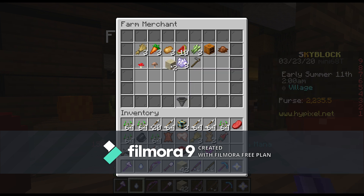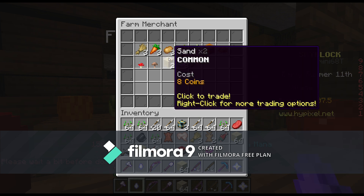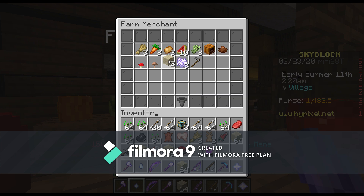First of all, you want to come over to the farm merchant. Right over here, you can buy two sand for just cheap price acorns. Right now I have like 2,000 — I went from having 500 to so much. Just spam this a whole bunch. I'll see you guys when my inventory is full of this.